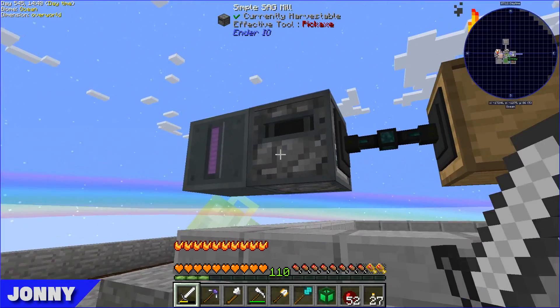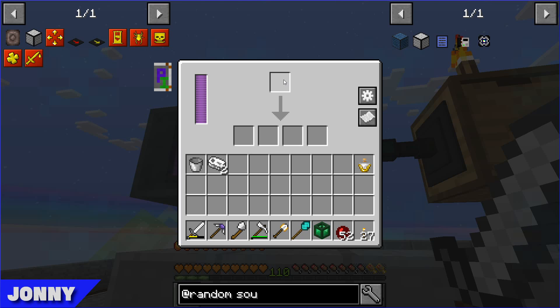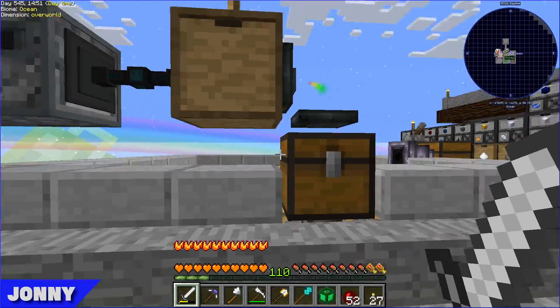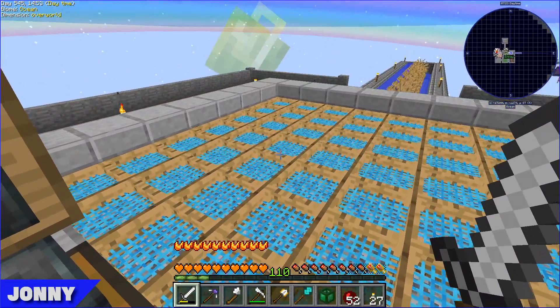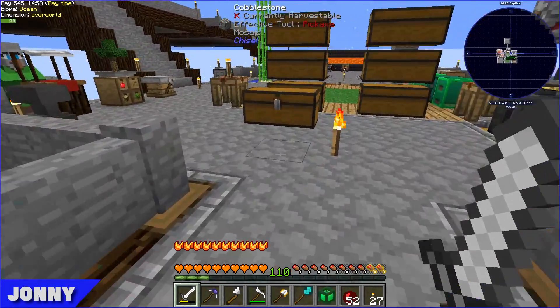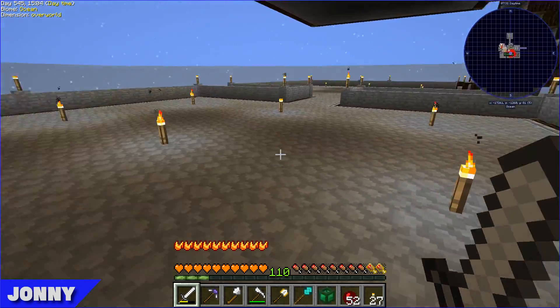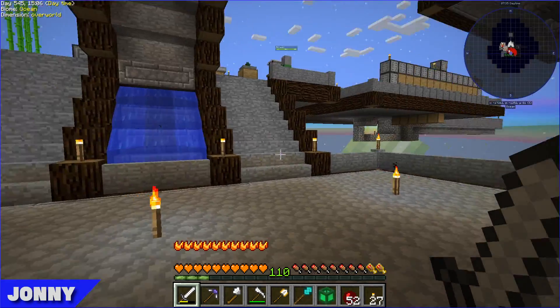We did create a SAG mill just to help with this - you can put double-compressed Nether rack in and it will output and automatically sift it, which saved us quite a bit of time. We've also built two new platforms which we'll hopefully be using today.